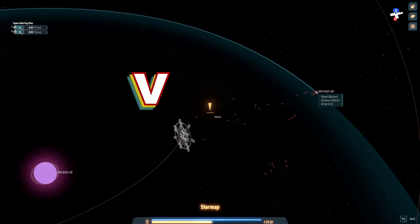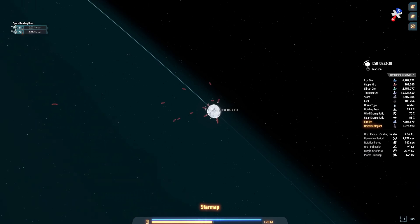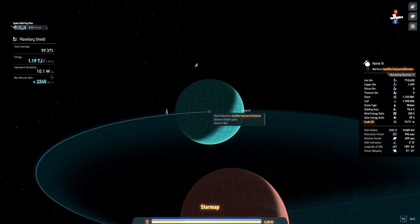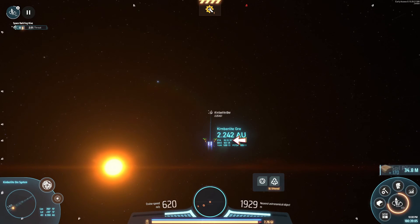Press V to access your star map. You can click on a planet and press the magnifying glass to see a bit closer, useful if you're looking for dark fog bases. You can also click the arrow to set a waypoint to the target. This will show you the distance and estimated time of arrival.